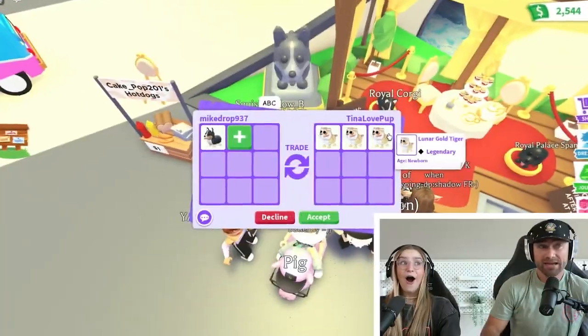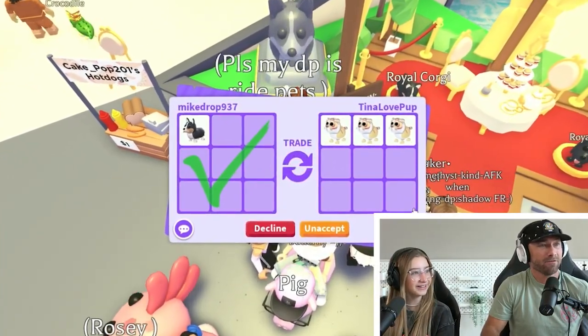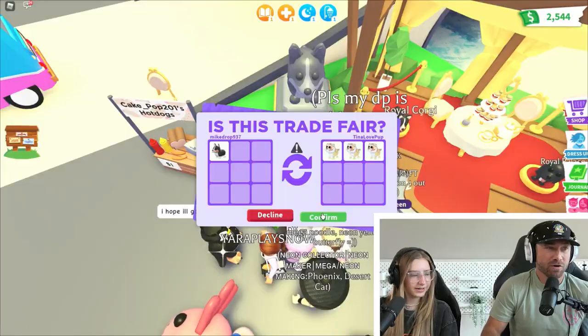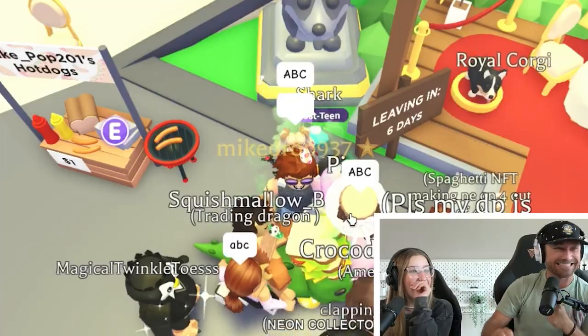Everyone wants to trade here. They want three lunar golden tigers - I'll do that for a corgi. That's so good, for real? No way! Yeah, I'll do that, that's so good. Confirm me - yes! You got it. This is sick, guys. I did hurt my eyes, so you can guess what happened.